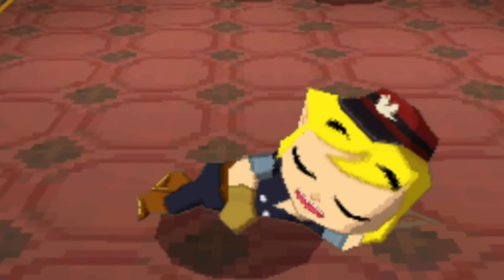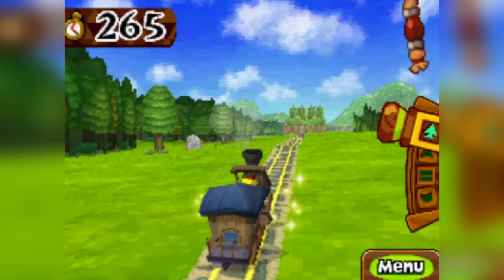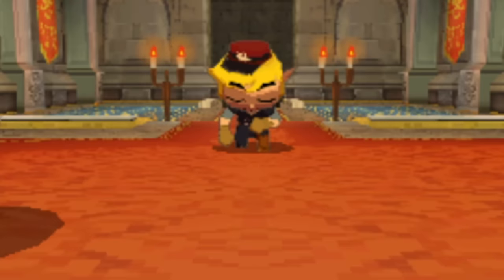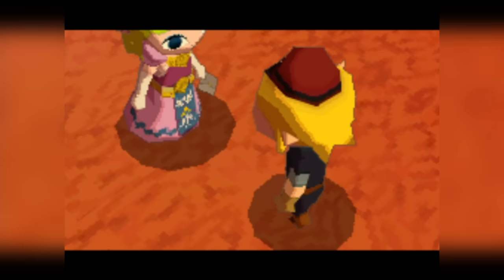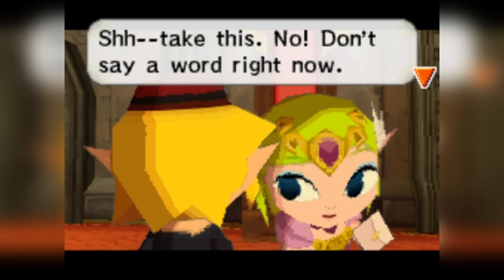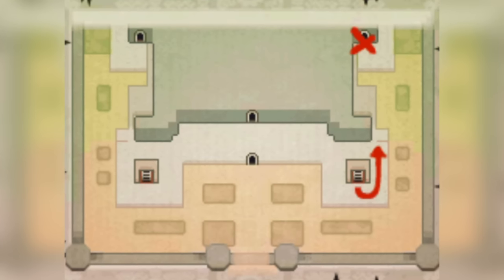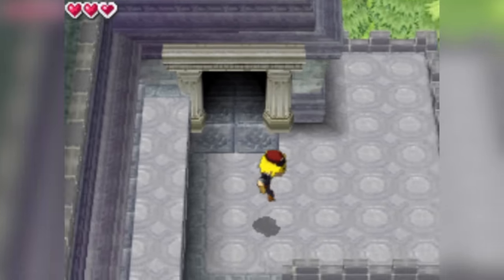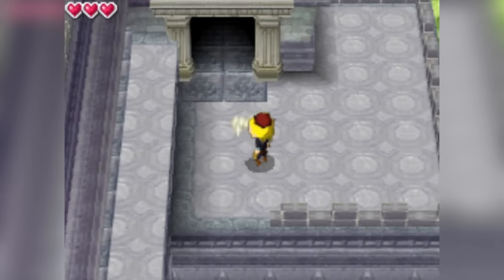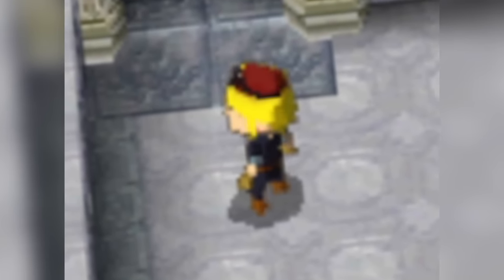I wish I could say the same about the sequel, Spirit Tracks, but this one forced my hand real quick. At the beginning of the game, you have to go see Princess Zelda, and she hands you a letter telling you to meet her using a hidden passage. And if you want to get there, you have to enter a door — and to get there, you have to jump down. I can't even finish the intro sequence for this game. What a disappointment.